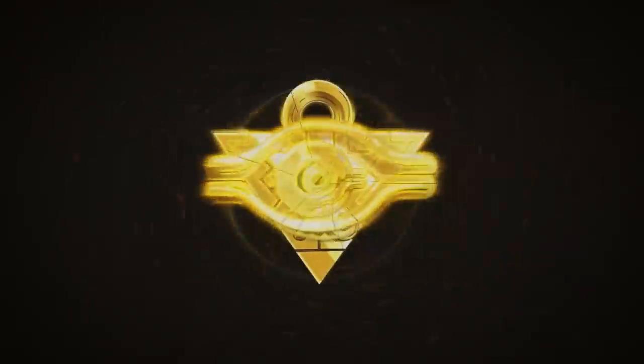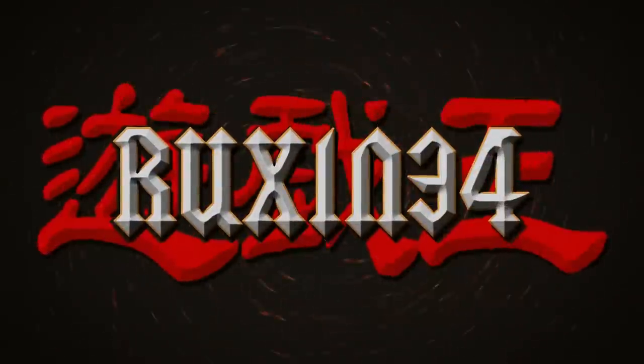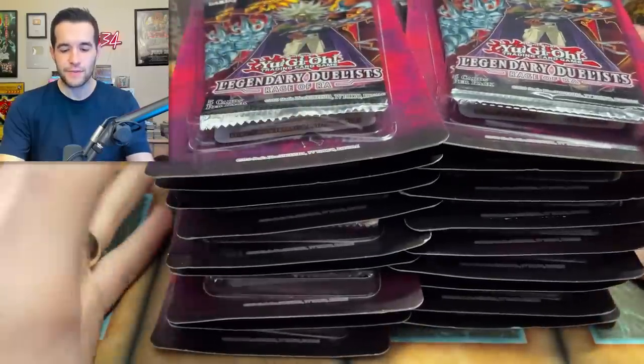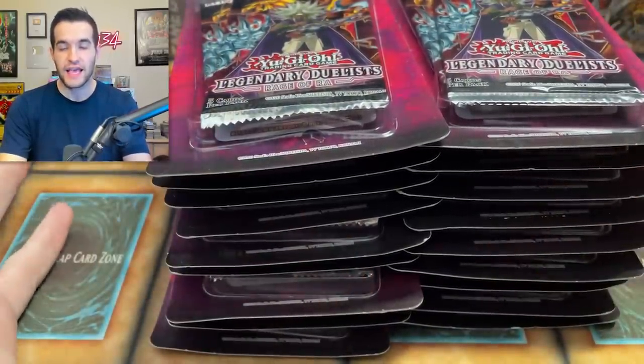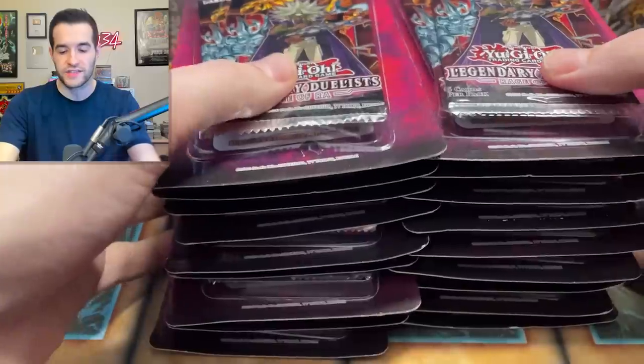In today's video, we will be searching for the perfect Winged Dragon of Ra to grade a PSA 10. We have 18 blister packs of Legendary Duelist Rage of Ra — there's two packs in each, which basically makes a complete box because there's 36 packs in these Legendary Duelist sets. Hopefully we can pull that Winged Dragon of Ra, and hopefully we can get super lucky and pull a nice Ghost Rare.